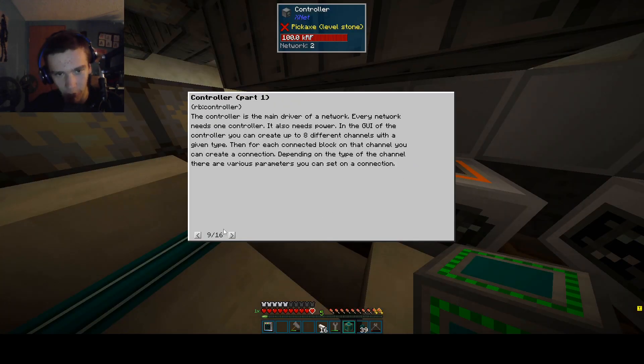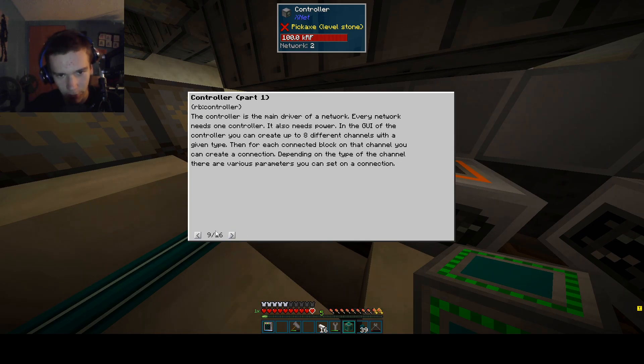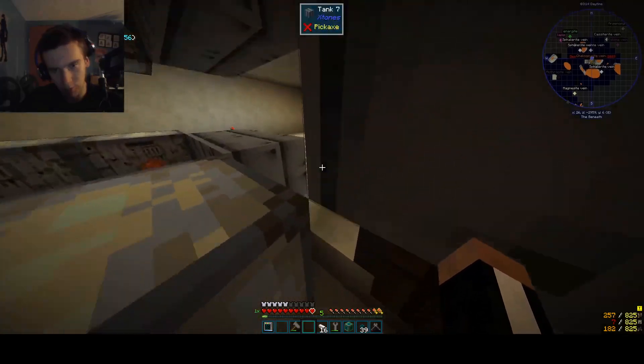Could you tell me more about this machine? Controllers — it is often handy... but what the heck? So what does this do? Xnet Energy. What? Okay, so that's Channel 1, right? And clearly this guy's on... I don't even know. We're going to set this guy to Xnet Item, I think. And then we need to make this mess with stuff.